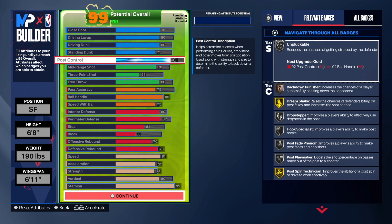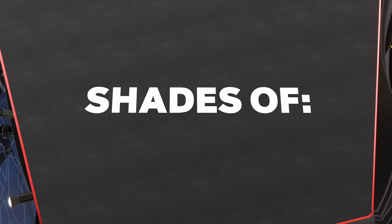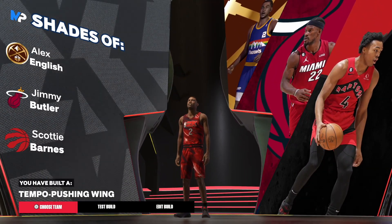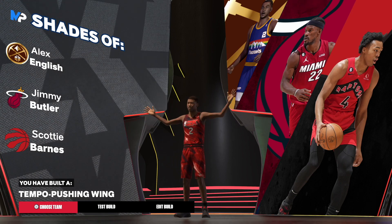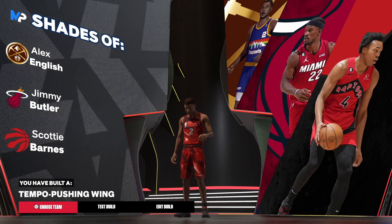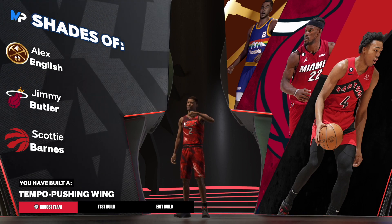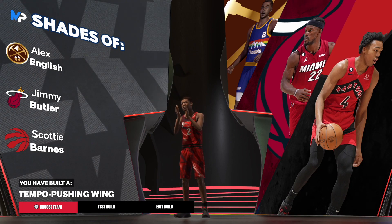This build is looking really good and we'll be able to do a lot with it. Once you add the attributes you're going to see number one shades — I know y'all like that gold emblem. This name was incredible: 'Tempo Pushing Wing' — to me this is probably one of the rarest archetypes names I've ever seen. Let me know what you think about this Alex English build in the comments, drop a like, subscribe, and until next time, much love.